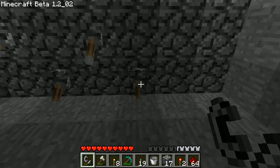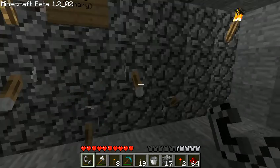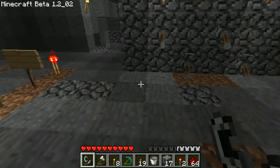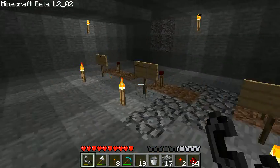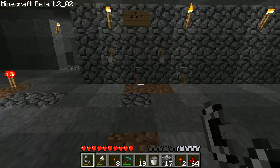So you flip a switch — that's one. It'll turn on. It's one plus zero right now, and the answer is one. The torches are lit. The torches are off. Let's do one plus one.